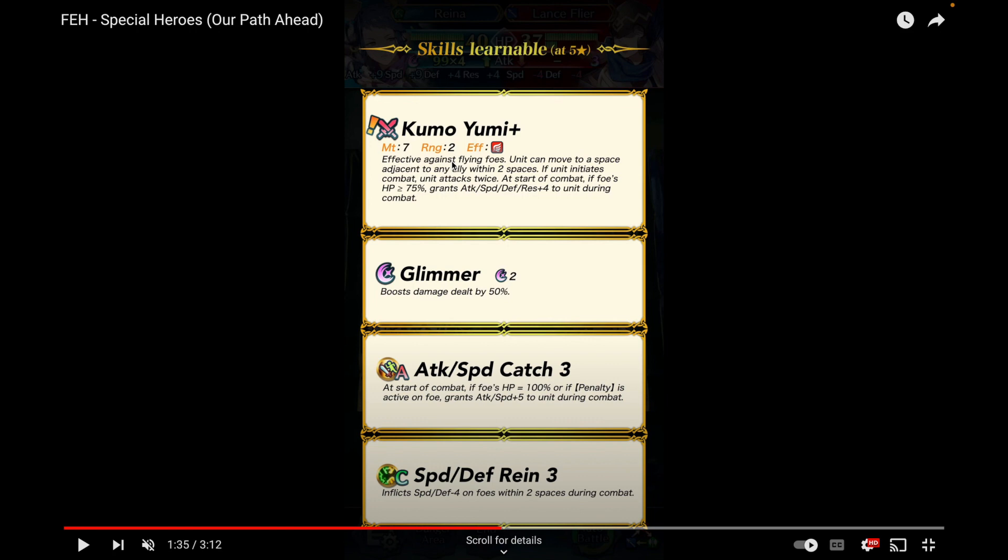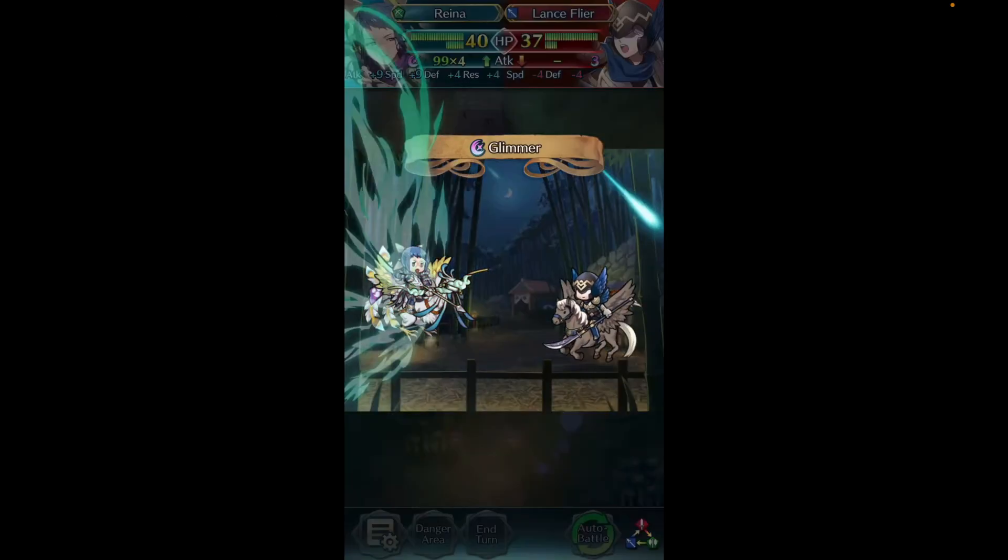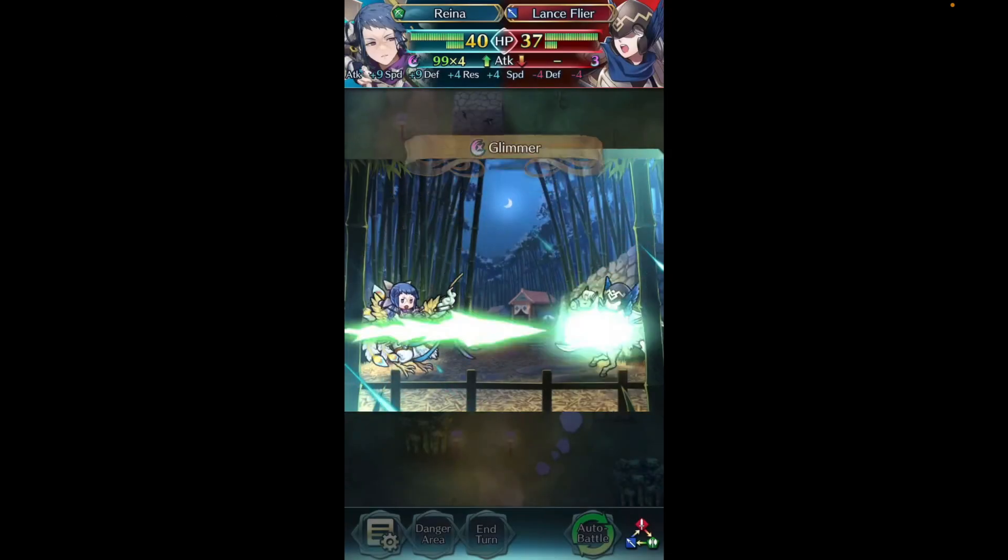I kind of want to pull this for Winter Marth or other bow units because a lot of bow units can use this. I wouldn't say it's better than Arcane Dark Bow or Nastron depending on the unit, but it's definitely a cool option because it gives you teleportation and a brave effect — though it's only in the player phase. She comes with Glimmer, Attack Speed Catch 3, and Speed Defense Rein. Definitely cool skills to inherit. So there's Reina — a cool demote you can invest into.